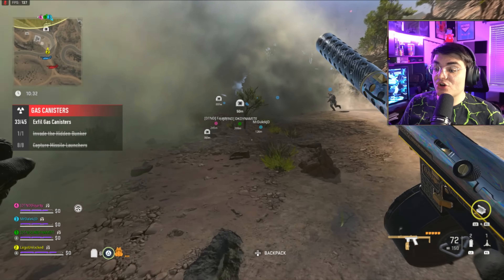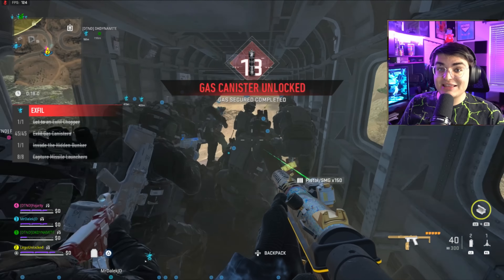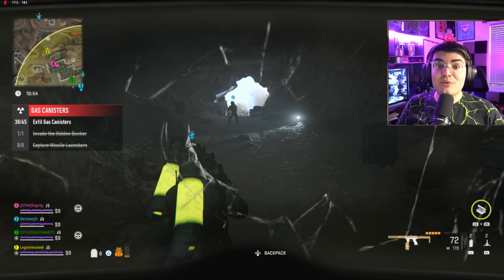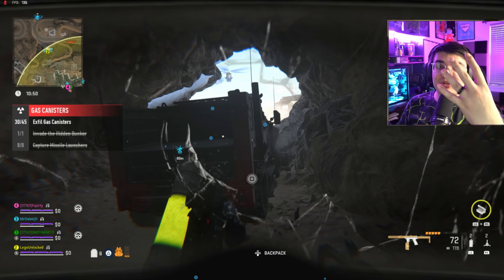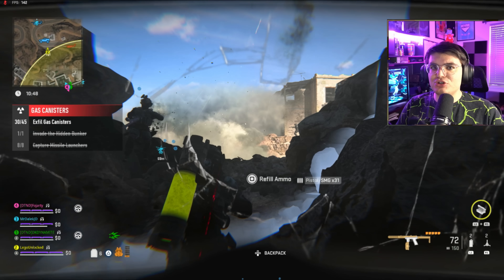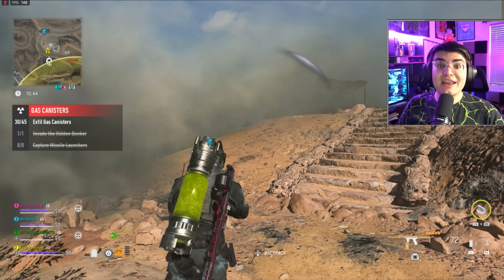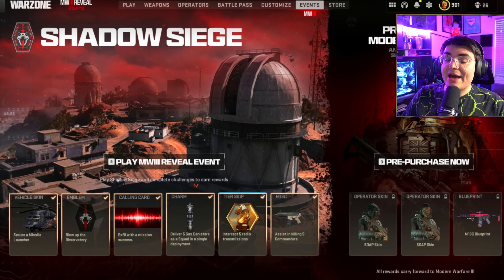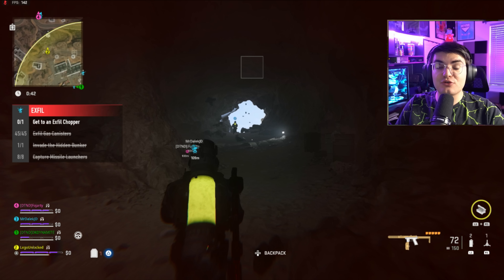In the underground bunker, look for green gas canisters. When you pick one up it puts you in third person. You then have to leave the underground area, find an exfil chopper marked on your map, head inside, and drop off the gas. Then head back underground and grab another canister. As a squad you have to get five of these in a single game. Solo I was able to grab three, so with a full squad of up to four players you should easily get this charm.